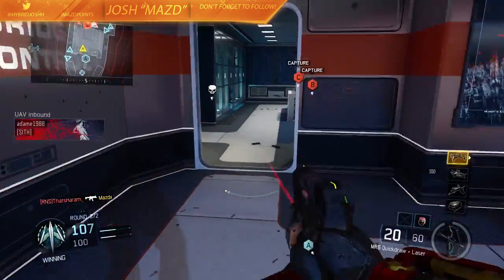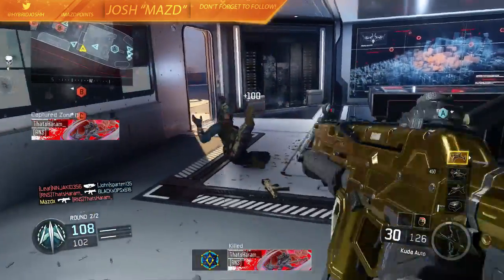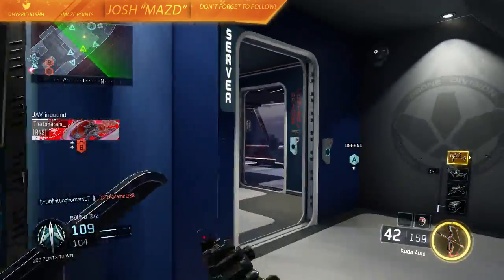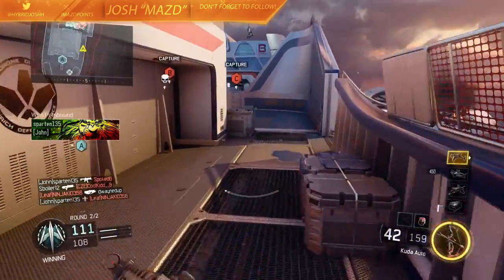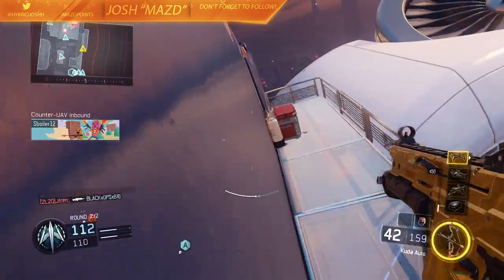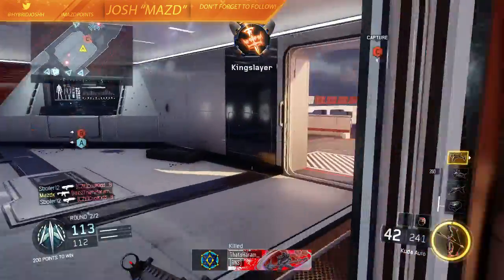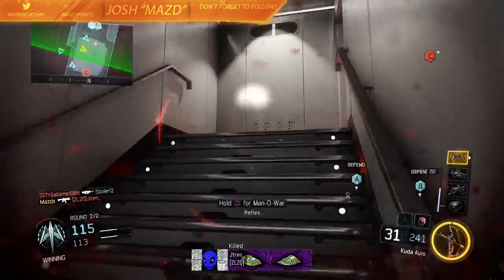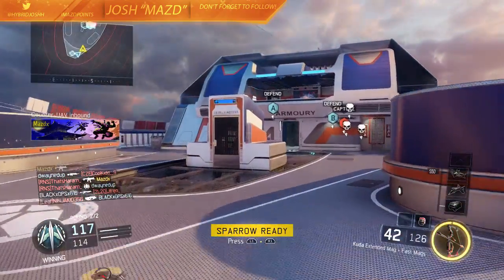Hitting max prestige on Zombies, level 1000 on multiplayer — that would take forever — beating campaign on all the difficulties, getting all the achievements, getting all the challenges. Basically completely maxing out the game where it looks like it was modded, like a game dev's account. I want Dark Matter, diamond on all the weapons, gold on all the weapons. I think that would honestly be really cool to have, and that's why I wanna go all out for this game.